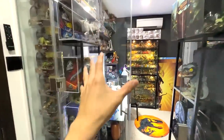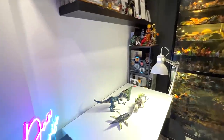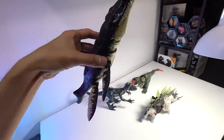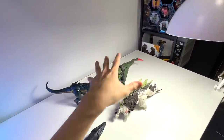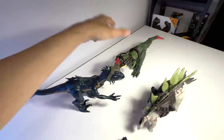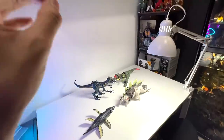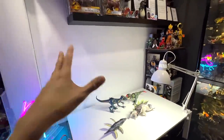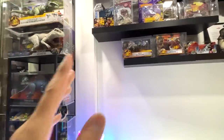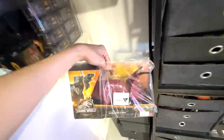Hey guys, I have something really cool to show you. Let's enter our basement dino dungeon. Right here on the table we have the latest Chronosaurus, Stegosaurus, Indoraptor which is the tracking attack, and the Dino Tracker Cynotyrannus. All of these are the brand new Dino Trackers figures, and today I have a new figure to show you guys.